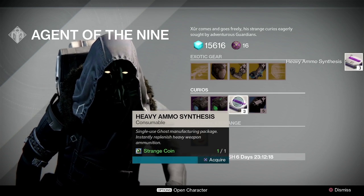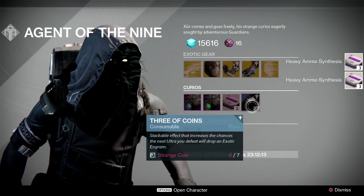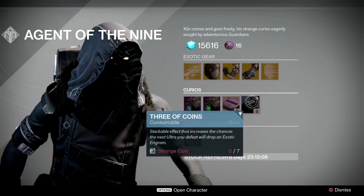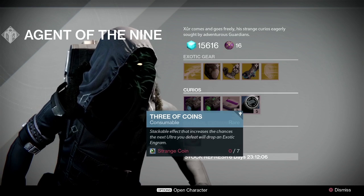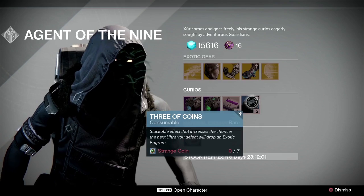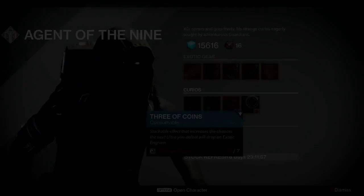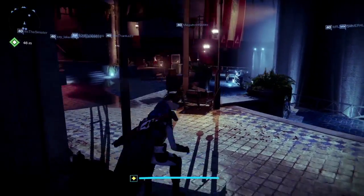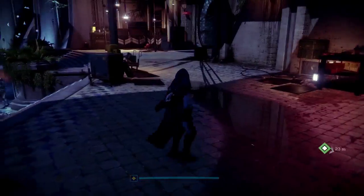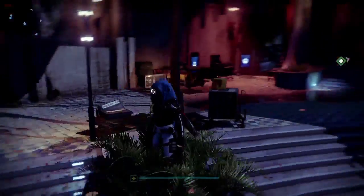Now, heavy ammo, obviously, everybody loves. But this — three of coins — these for seven strange coins will buff it so that you have a chance for an exotic to drop when you defeat an ultra. What's really cool about that is I've actually already tried it and got the brand new version of the Knucklehead Radar, and I only used one of the actual pieces. So that being said, I think that'll probably be where people are going to be spending a lot of their money today, especially as hunters.